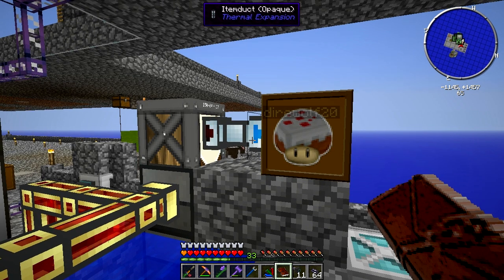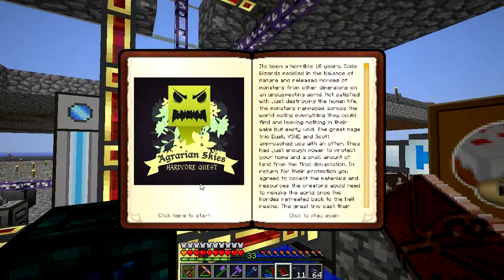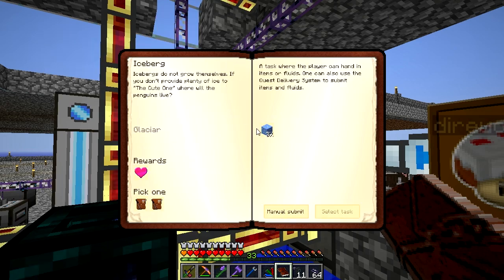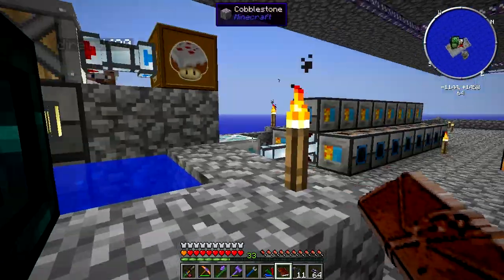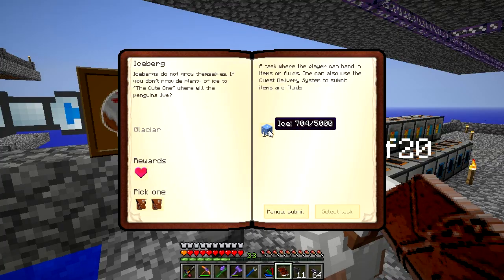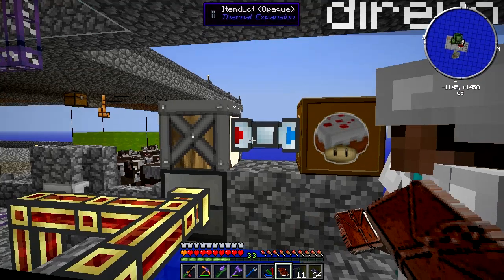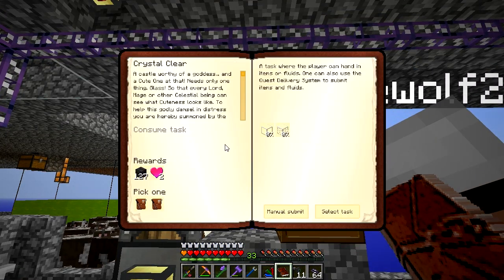Here's something I did notice about the quest delivery system: if it finishes or gets to 100%, it doesn't stop accepting items. I saw that with the mob essence — it kept drinking. So it's sending all the ice in, and that's going to basically hand in the 5,000 ice that we needed. That was pretty easy to do, honestly — just let that run overnight with the chunk loading.